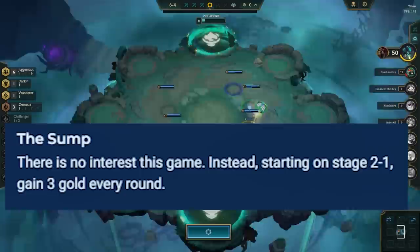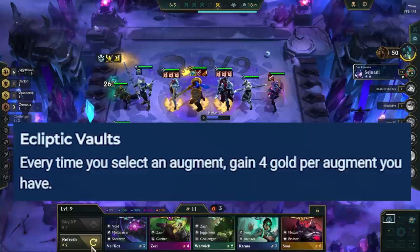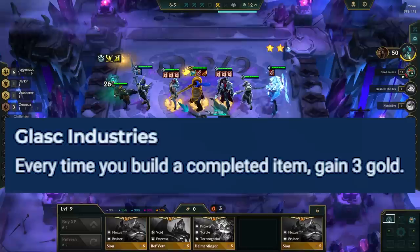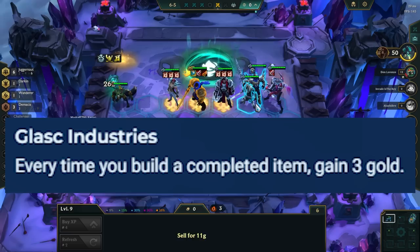Ecliptic Volt gives you gold every time you pick an augment. This is generally good for reroll comps and fast-8 comps, as it's a lot easier to hit 50 gold and later levels faster. Glass Industries gives you 3 gold every time you build an item. This is great in the early game to hit interest thresholds faster, so slam more items than you normally would. The extra gold will give you a lot more power late game. If you are loss-streaking, you can still make items and leave them on the bench — if you don't make any items, the major benefit of loss-streaking goes away as you won't even have more gold than everyone else anymore.